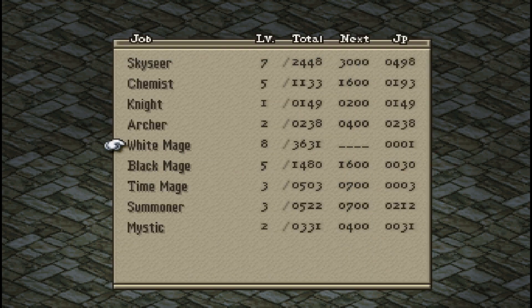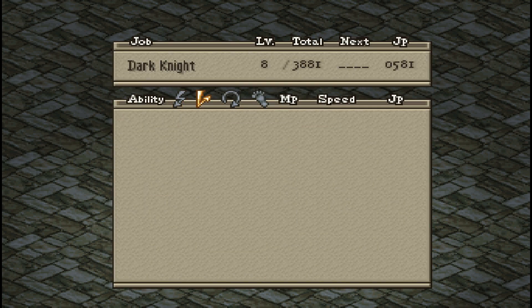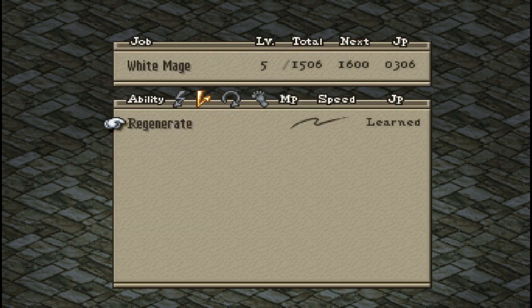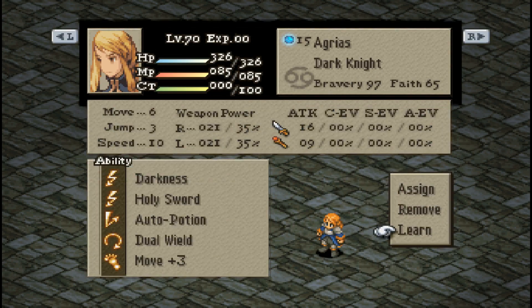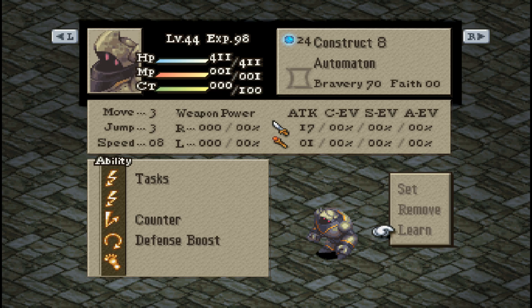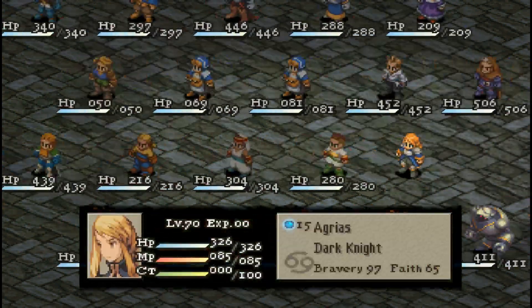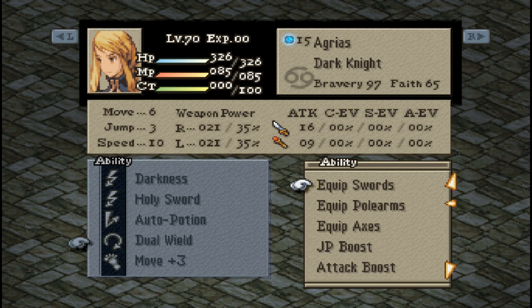Let's go ahead and get Kiraja, just because we can. Agrius needs 1,200 for that last ability. I don't know that I'll go for HP Boost, but the leveling in this class is probably not too bad, so it might be worth sticking with it for a little bit. I'm not going to have her dual wield — I want JP Boost.